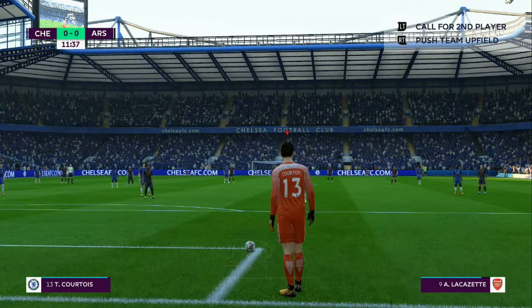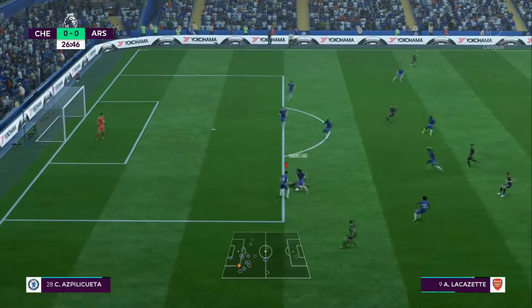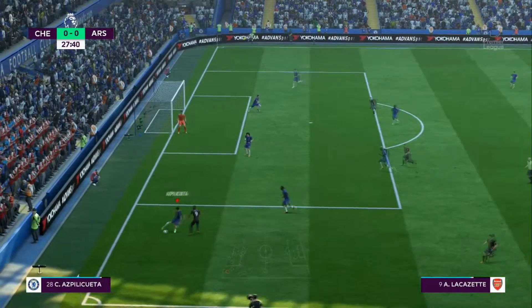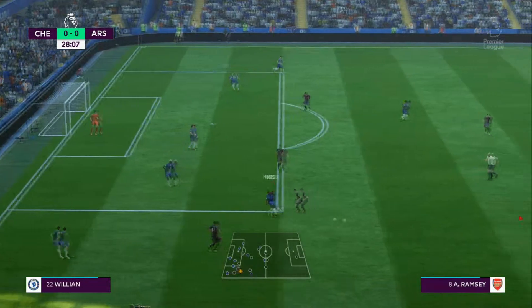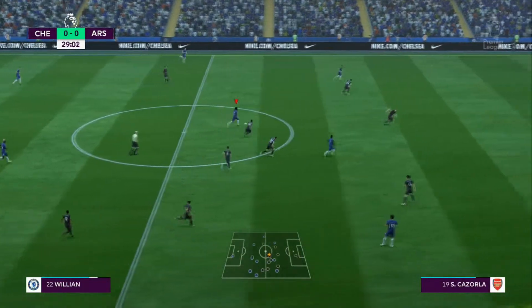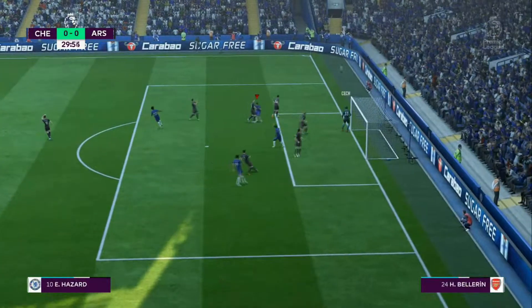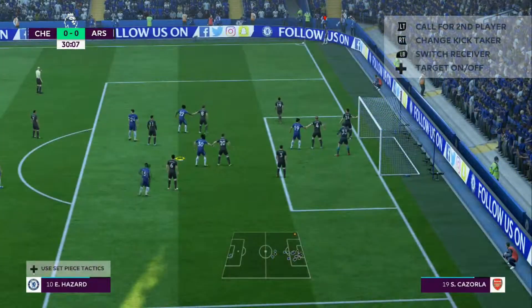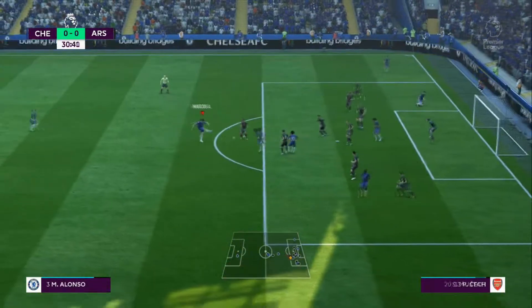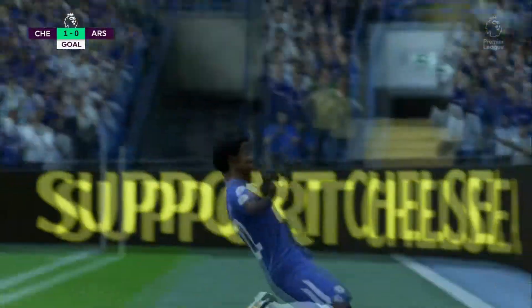Arsenal with two great chances in the first 10 minutes. Lacazette — David Luiz hunting him down. Moses is there using his pace — lovely ball up to Willian. Inside, nice — play Hazard in behind, he's in, across goal. Cech with a simple save behind for the corner. This has been a frantic first half-hour at the bridge. Hazard with the corner. Cahill — Alonso — blocked — Willian — it's 1-0! After all of Arsenal's pressure, Chelsea take the lead.